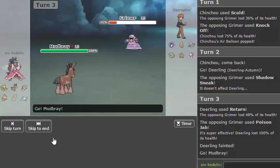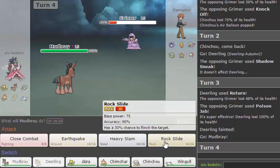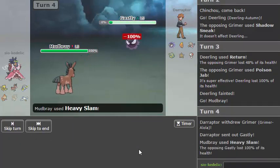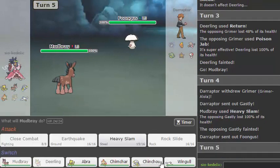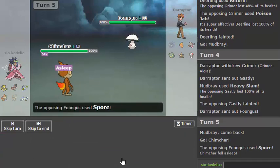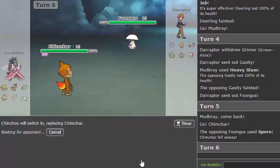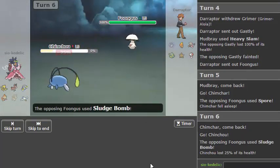That seems fine — if he Shadow Sneaks I get plus one Defense, and that's alright because it forces him into Gastly. Which is not alright, but we've already established that I have no switch-in for Gastly really. Unless he just goes straight into it, which people seem to be doing more lately. I don't have a switch into Gastly, I have a switch into this. Even if it's going to go to sleep from Spore, that's fine — I still have a switch into it. I predict you to go Torchic here so I'm going to go Chinchou.